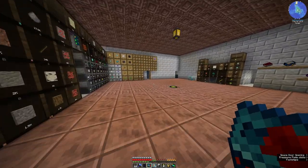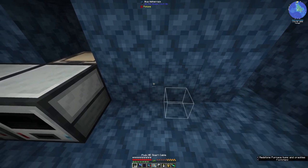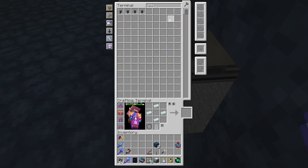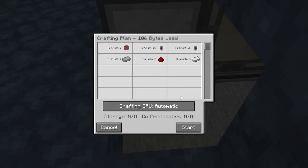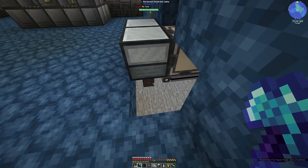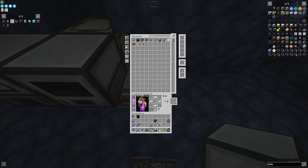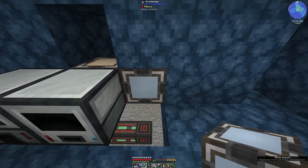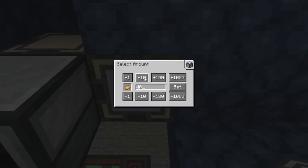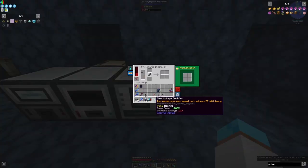We can now make the speed upgrades and we can make the auxiliary reaction - flux linkage amplifiers. Now I want to pop into here and I need my universal cables - advanced, I think we've been using. Love autocrafting, just love it. Get you on the hotbar. And then what I want to do is I want an interface with potatoes - a stack of potatoes.